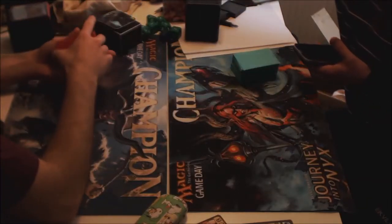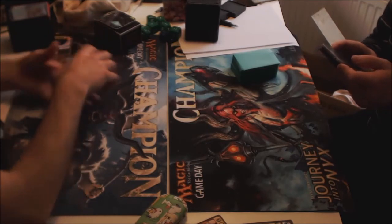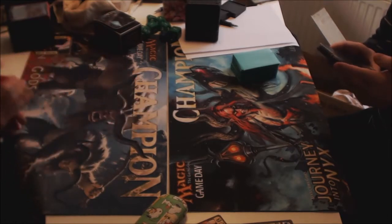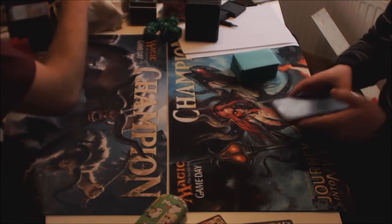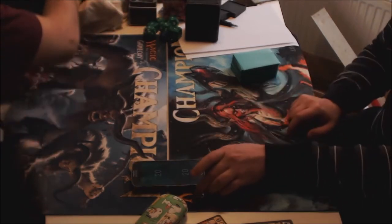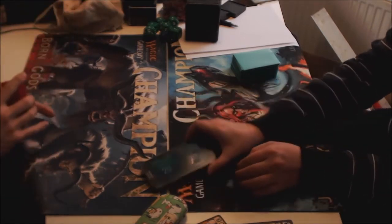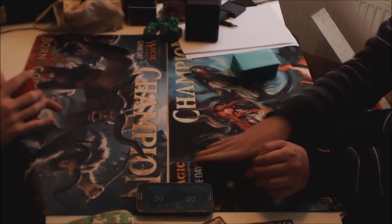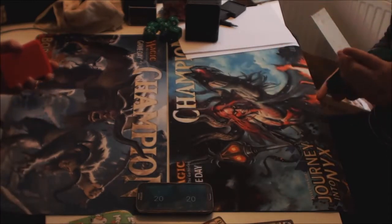Hello folks, Bald Brew here, bringing you some Amonkhet standard action this time around. On the left side, that is Blue-White SRAM and Razorward combo. And on the right side, that's Abzan Vehicles, featuring some new bunkers — cards like Rhonas and also the Gideon of the Trials. Basically it's a deck I've been playing in the past few weeks, and it doesn't differ all that much from your classical Mardu vehicles.